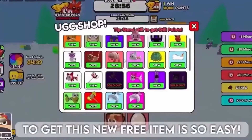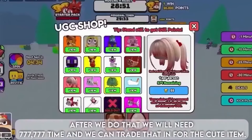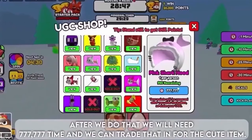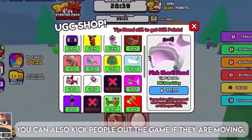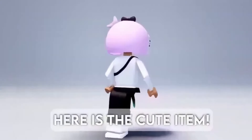To get this new free item, it's so easy. First, we need to go to this game. After that, we will need 777,777 time points, and we can trade that in for the cute item. We cannot move — if we move, the time will reset and we do not want that. You can also kick people out of the game if they are moving, but in order to do that it will cost you Robux. After that, you should be able to claim the item. Here is the cute item!